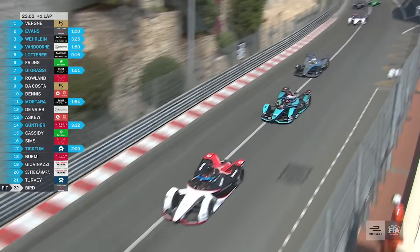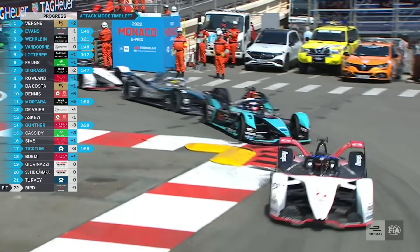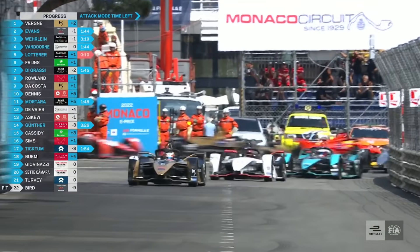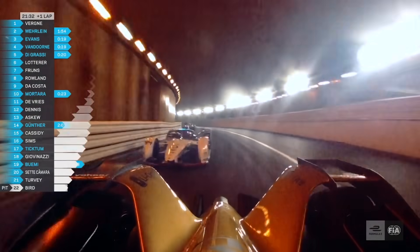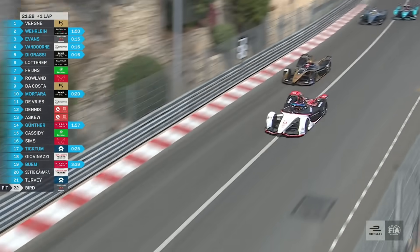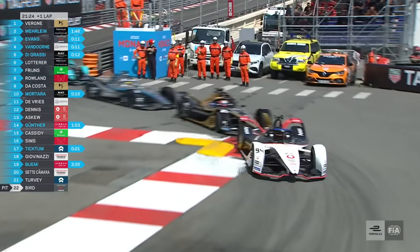Evans loses out to Pascal Wehrlein. They're really short on energy, the Jaguar team, as Evans now drops down to third. Verne — is he going to cover the inside? He does. Wehrlein to the outside takes the lead of the Monaco E-Prix. Van Dorn is also up into third place in the silver Mercedes.